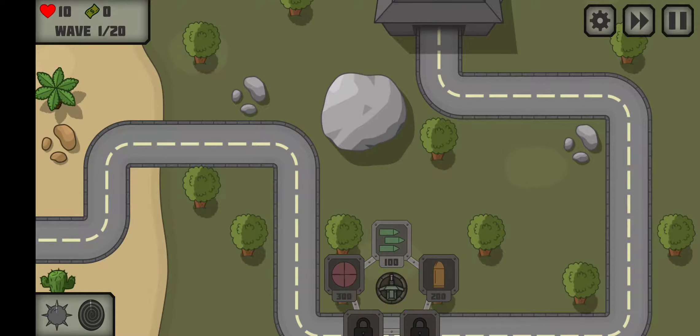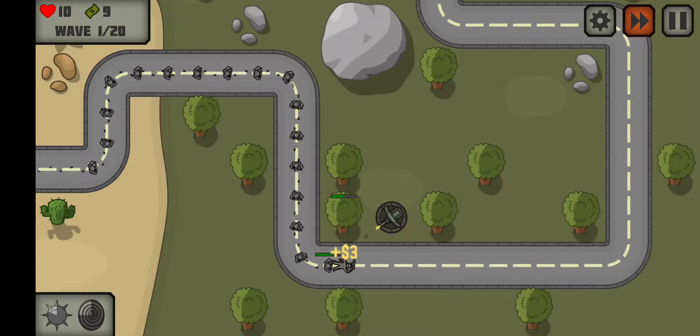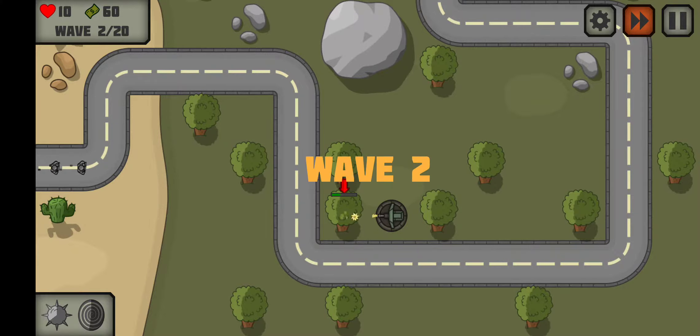And we're off. So we got our tower there. There might be a better spot for the tower, but like I said, I did beat this with this setup. I think it's wave 5 or 6 — it gets a little dicey. You have to use... I used a teleporter a few times in this.